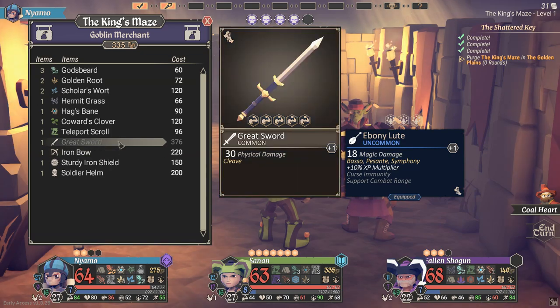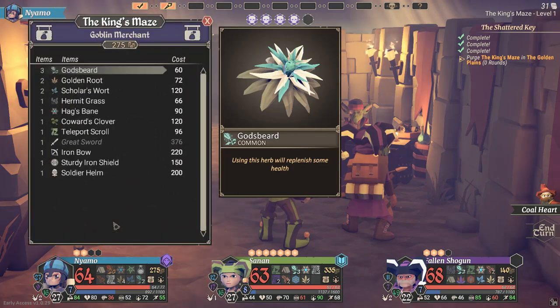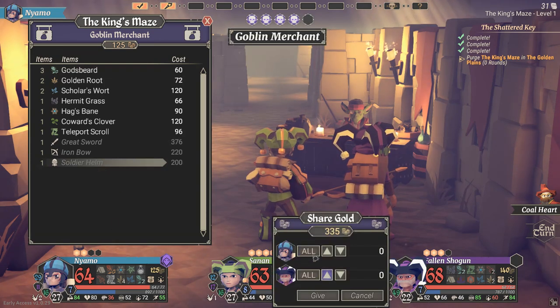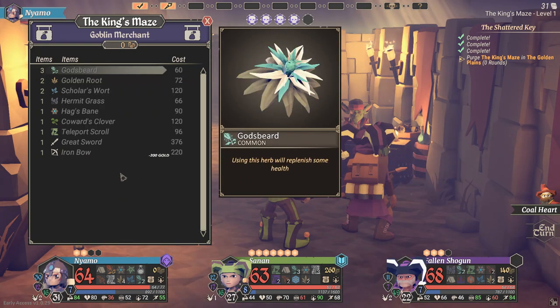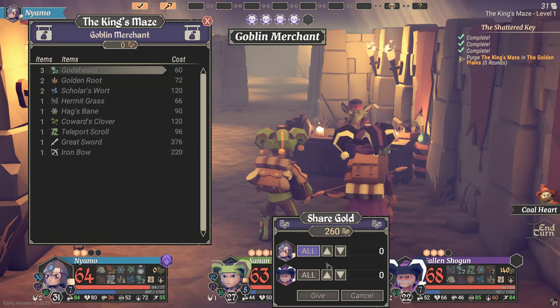Great sword is a two-handed thing — a lot of physical damage. Sturdy iron shield is way better than what you've currently got. Buy and equip — you need 200 gold, I'm gonna give you some. Good. Get the soldier's helm — gives you physical damage up as well. Buy and equip. Holy mother of moly, you are fantastic. Get 60 over for you.